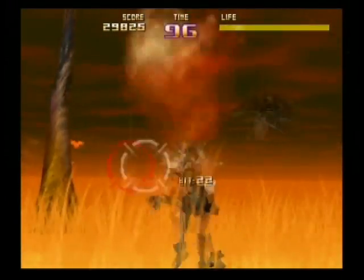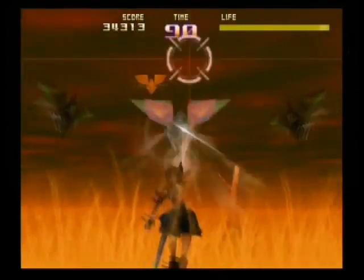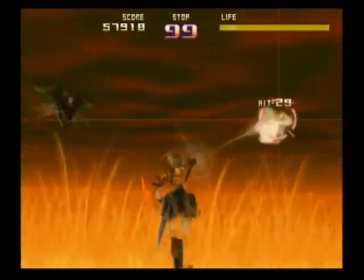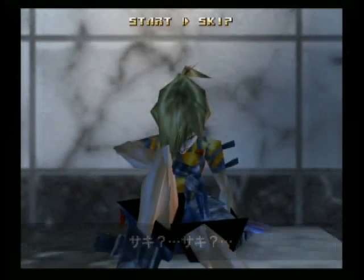To move left and right, press Y and X on the GameCube controller. L is to shoot, Y is to jump, A is to strafe from one end to the other, and the left stick is to aim.